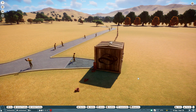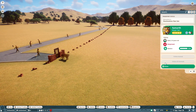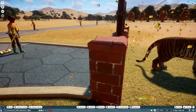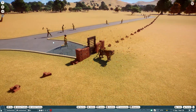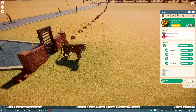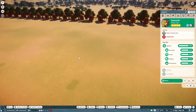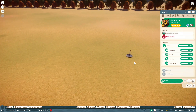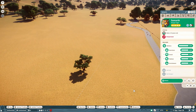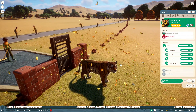Now I unbox the animal and pause the game. You can see the tiger is now here in the other habitat. This tiger is dehydrated and the water pipe is present here — I placed a water pipe here. Now the tiger will run to that water pipe because he's dehydrated and wants to drink water.